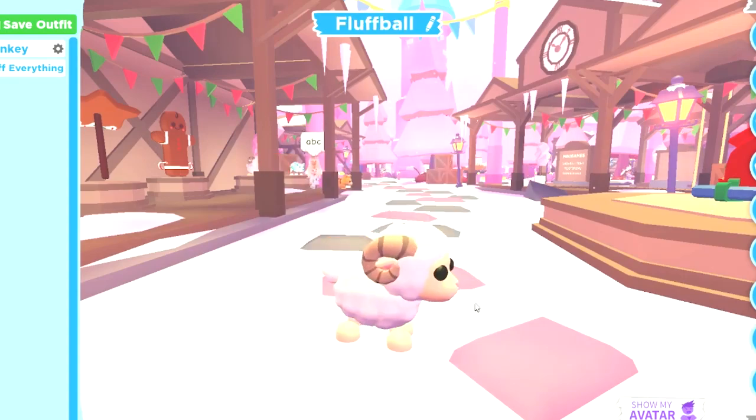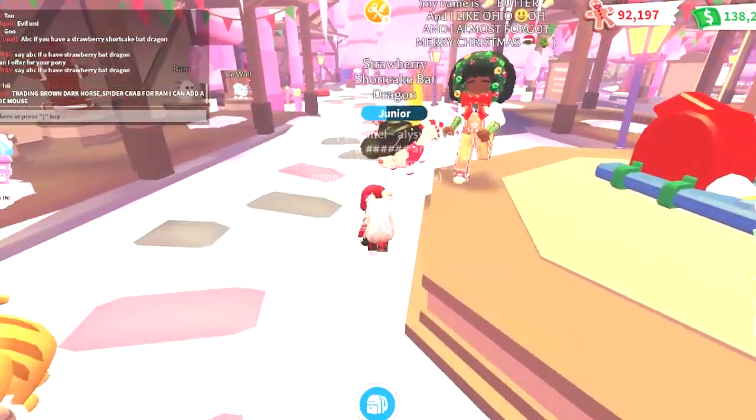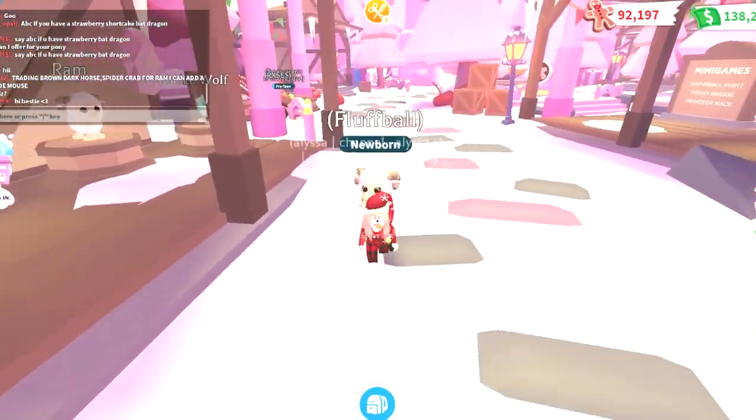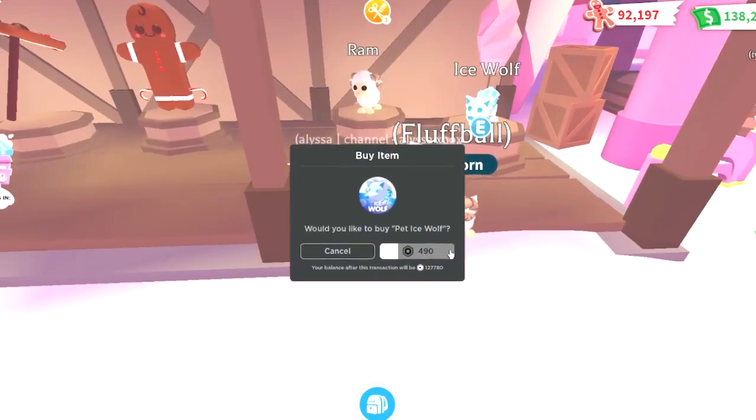Look at how cute this thing is. Fluffball definitely suits this little dude. His walk is so adorable. Now it's time to take a look at this ice wolf. It's just a reskin of the lava wolf from our Halloween event but I still think it looks amazing.